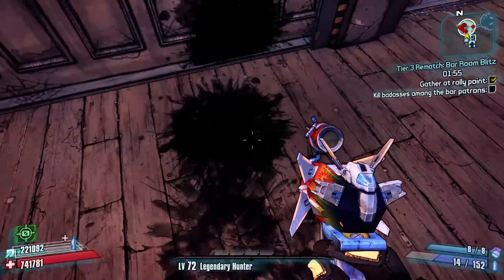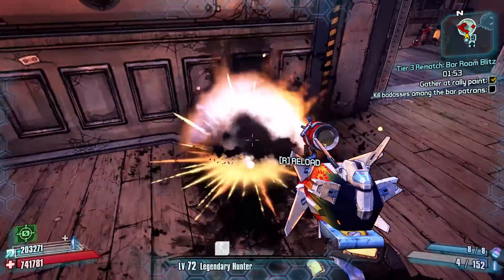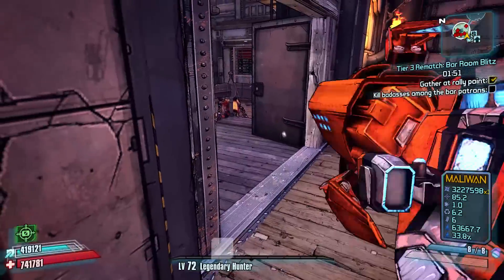You're probably going to want to use those 613 tokens to buy a max level Unkempt Harold from the Torgue vending machine, but I'll talk a little bit about that later.